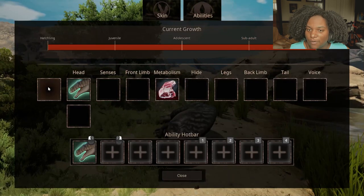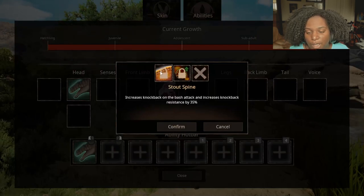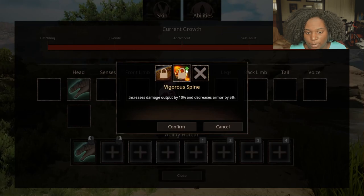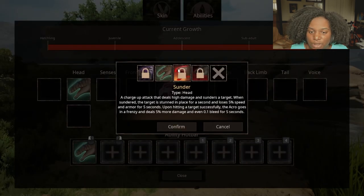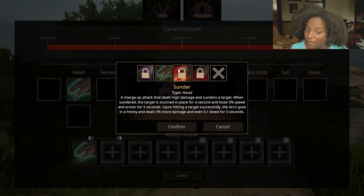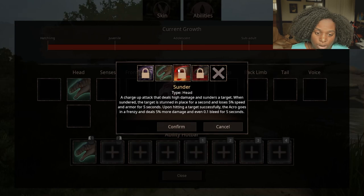Let's check out the abilities. First we have an empty slot — maybe extra senses. We have Stout Spine: increases knockback on the bash attack and increases knockback resistance by 35% — pretty decent. Vigorous Spine: increases damage output by 10% and decreases armor by 5% — a little give and take. Then we have two head slots. Bite causes medium damage. Sunder is a charge-up attack that deals high damage and sunders a target — when sundered, the target is stunned in place for a second and loses 5% speed and armor for 5 seconds. Upon hitting a target, Acro goes into a frenzy dealing 5% more damage and 0.1 bleed for 5 seconds. A stun — people are either going to love this or hate this.